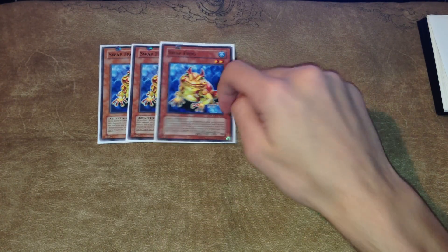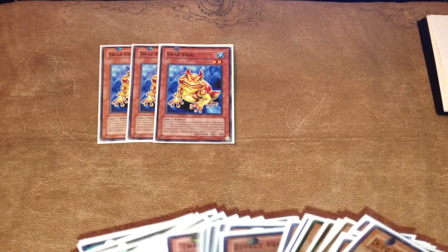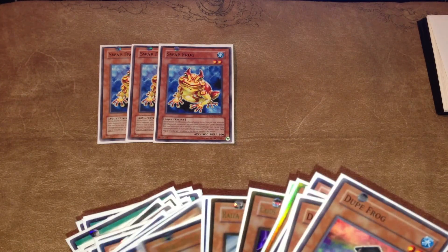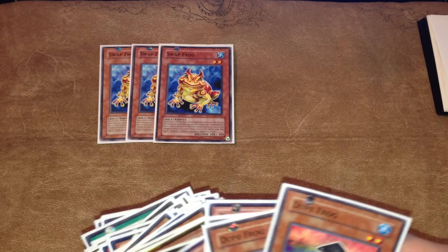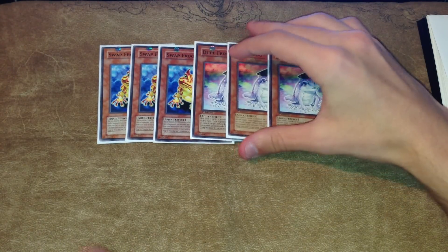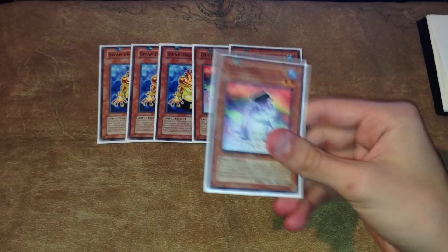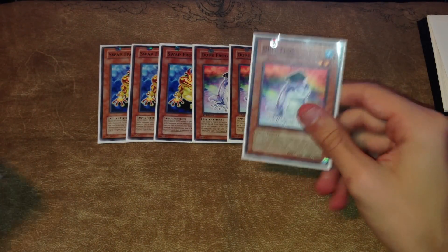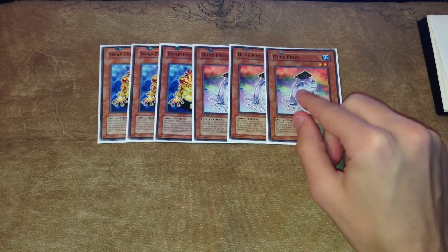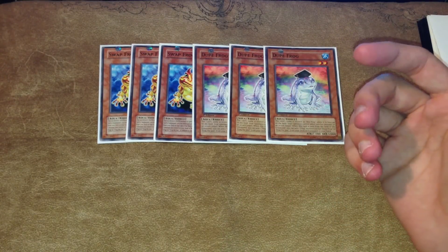It runs the standard frog engine of three Swap Frogs — please, can I make this card a super rare? Like I said, it's a pretty cheap deck, so I try to make it as low rarity as possible so you guys can get an idea of how cheap it is to build, and it can definitely contend with the meta. I opted to run three Dupe Frogs; I've always been an advocate of three. Out of all the cards in the deck, if I were to ever cut one card, it would probably be the third Dupe Frog, potentially for another Raiza, though I only opted to run one Raiza.